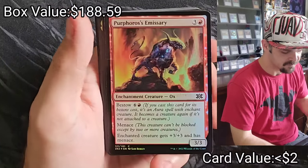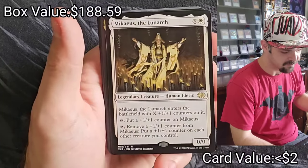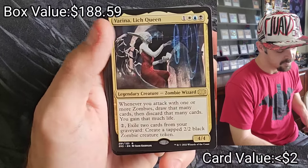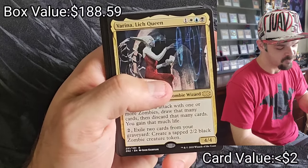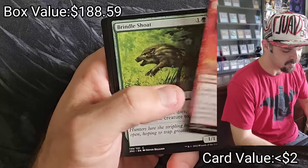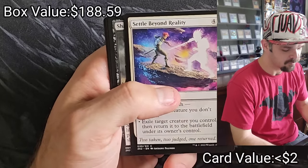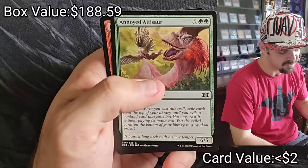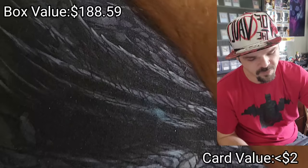Sprouting Thrynax, Purphoros's Emissary, Mikaeus — good pull, solid pull for white — Varina, Varina Lich Queen, and then Lightning Bolt, Brindle Shove, Settled Beyond Reality, Shadow Morda Palsa, Thought Scour, The Emissary, The Altisaur, and Lava Coil.